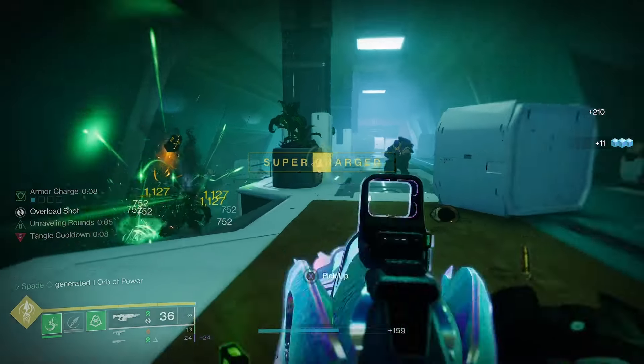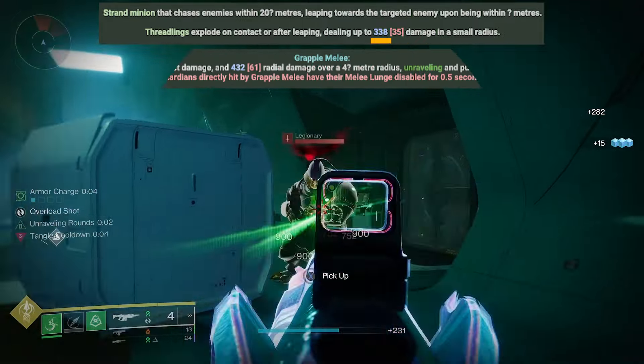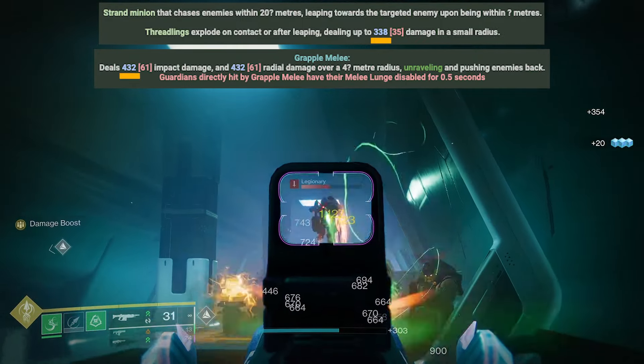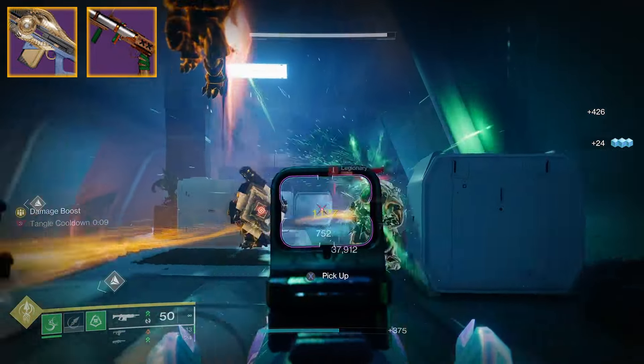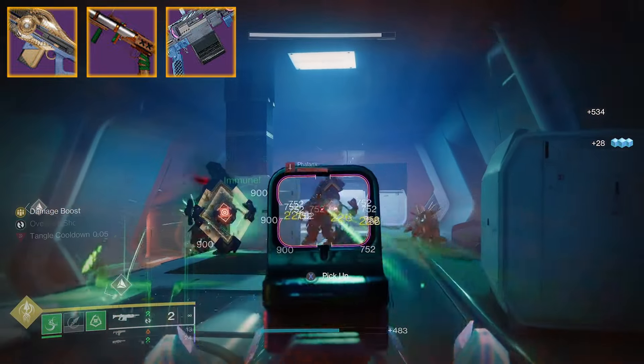This opens up a handful of weapons for even better add clearing. When you consider that threadlings explode on impact doing up to 338 damage — which is not that far behind grapple melee damage — they can be really useful when add density is high. And this isn't just useful on primary weapons either. Trace rifles like Incisor, special wave grenade launchers like Tusk of the Boar, and heavy machine guns like Circular Logic also benefit from this change.